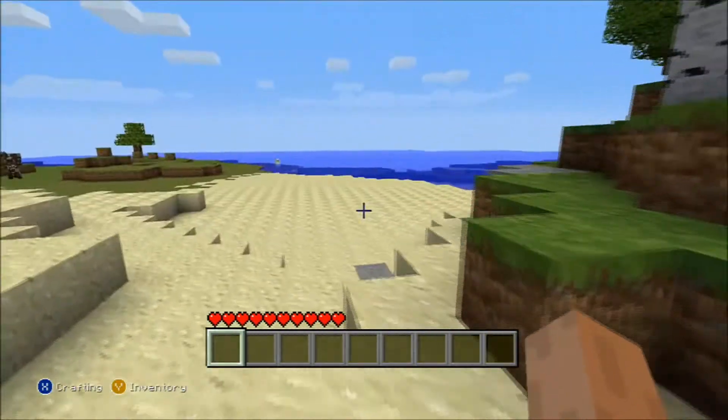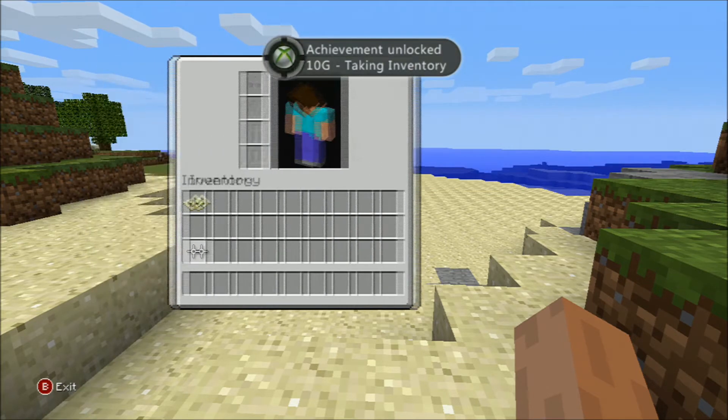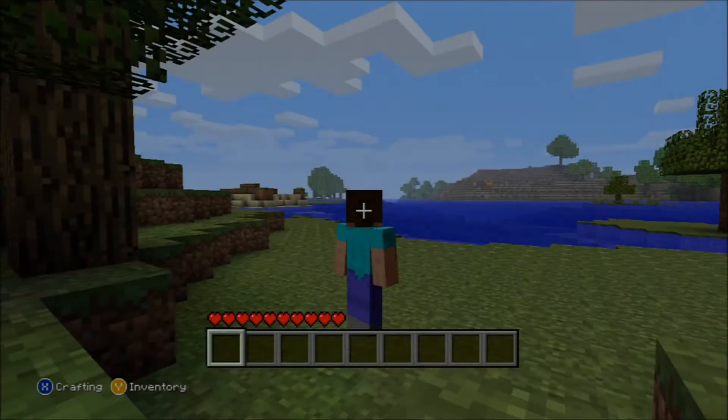That's how you open your inventory. You press Y and that's how you get the first achievement. All you do is press Y. As easy as it can get — it's pretty easy.